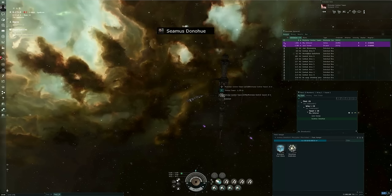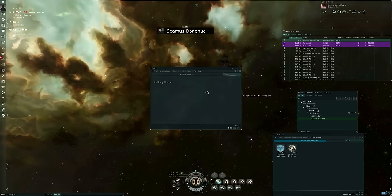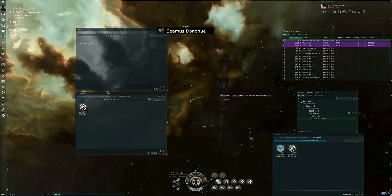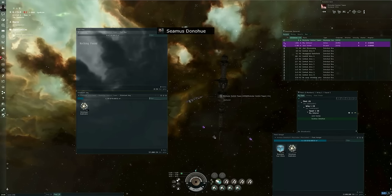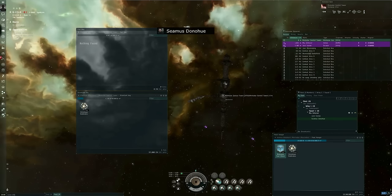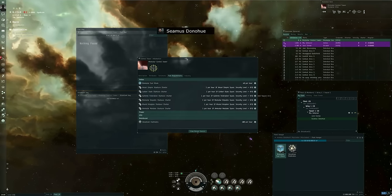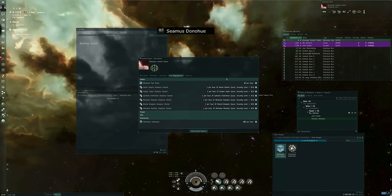That was a 30-minute process. So I can right-click it and access the fuel bay, and I can also right-click it and access the strontium bay. In order for a control tower to be operational, it needs fuel — at the very least, Minmatar fuel blocks. You can right-click on the tower and show info, and under fuel requirements you will see that it requires Minmatar fuel blocks, 40 of them per hour.